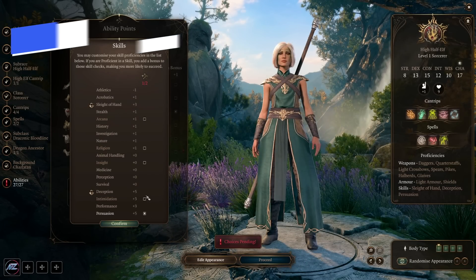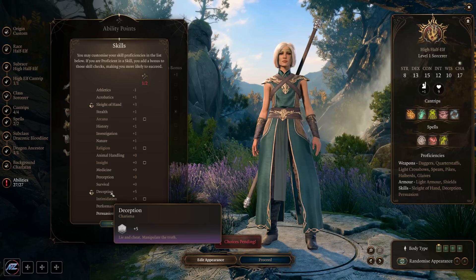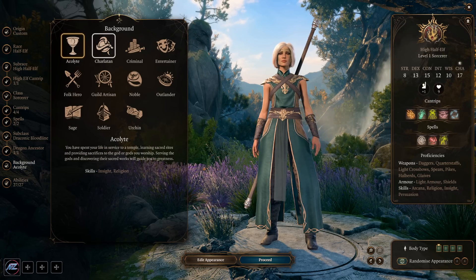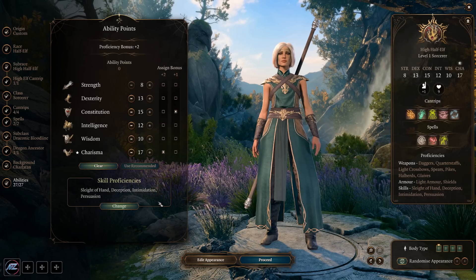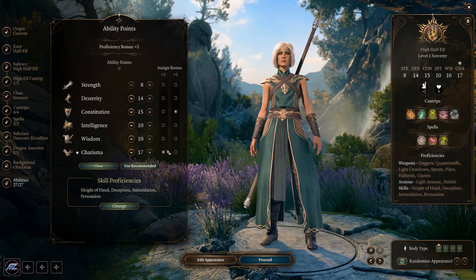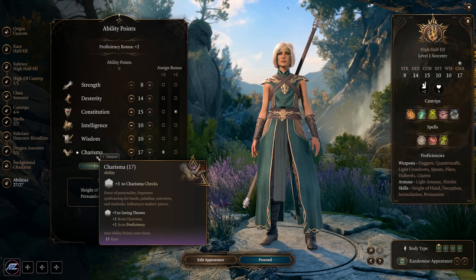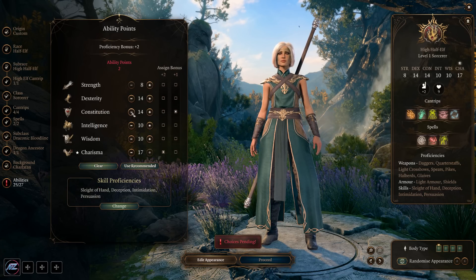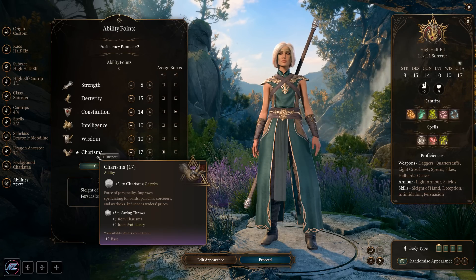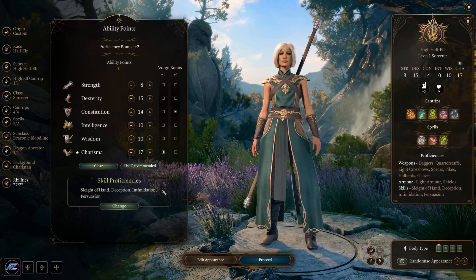When picking skills as a Sorcerer, look at the Charisma skills: Deception, Intimidation, Performance, and Persuasion. Same for backgrounds — pick ones that give you those skills based on your role-playing choices. For ability points, get your Charisma to 17, Dexterity and Constitution to at least 14, getting one of them to 15. Probably get your Dexterity to 15 and Constitution to 14, as you can boost your health via a subclass we'll discuss shortly.